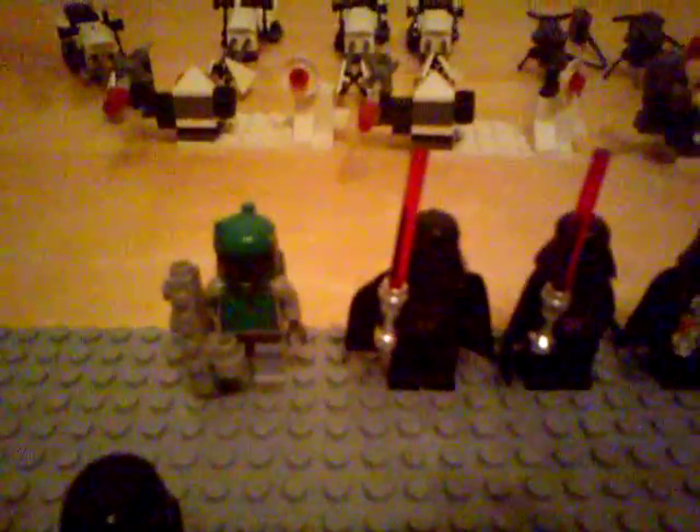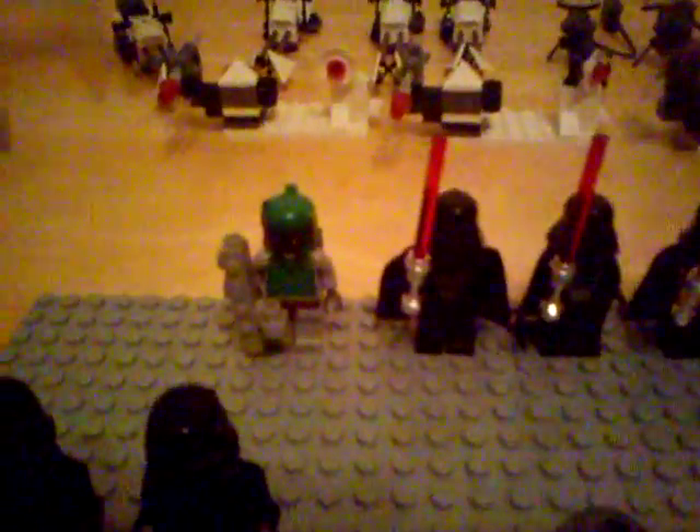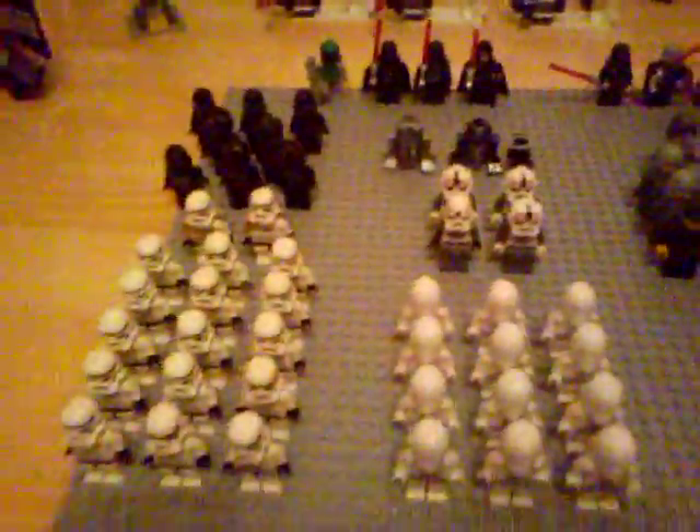We've also got Boba Fett, which came in Jabba's Prize set, though that set's not complete — I'm just missing the Gamorrean Guard. Next we've got two Darth Vaders: one came with the TIE Fighter and Y-Wing, and the other came in Final Duel 1 along with Emperor Palpatine. So that's Vader and Palpatine — Master and Apprentice. Then we've got Darth Maul, Count Dooku, Asajj Ventress and Savage Oppress.